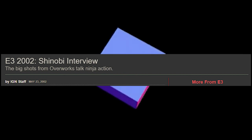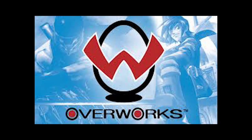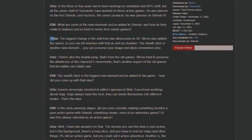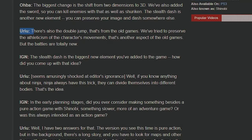Then comes the sixth generation of video games, bringing the opportunity to explore the 3D realm. Thanks to an interview with IGN, we can gather the mindset behind the development. According to the president of Overworks, the developer behind the game, the biggest change is the shift from 2D to 3D. Among the new elements are the stealth dash and the sword used in combat, but a staple of the original games - the shuriken - still remains. Producer Takashi Uryuu adds the double jump as a gameplay feature from previous games to preserve the athleticism of the character's movements.